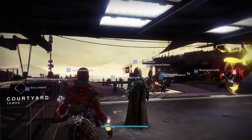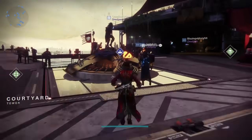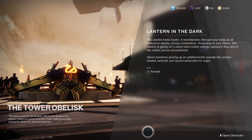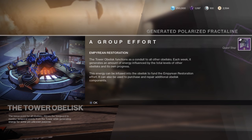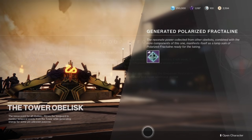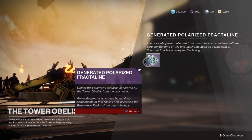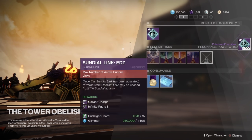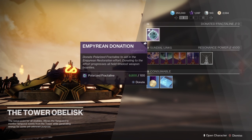This part is called Lantern in the Dark. This will have us returning back to the Tower. Once we get back to the Tower, we are going to hit X to accept, if you are on the PlayStation 4. And we are at the group effort for the Empyrean Restoration. This part of the quest step is pretty cool as you will get weekly Fractaline depending on how much your resident rank is on the different Sundials. Mine are maxed out — that's why I got 4,500.